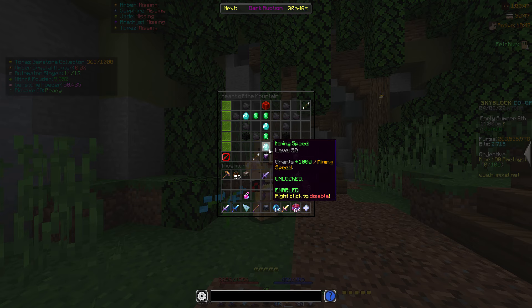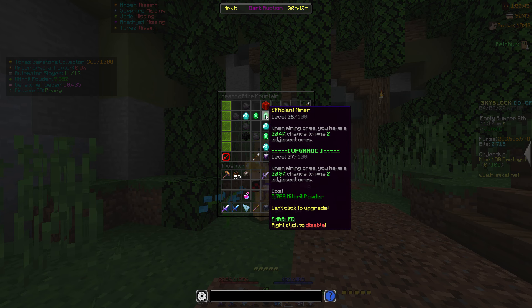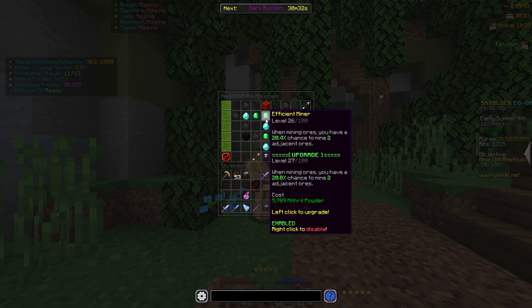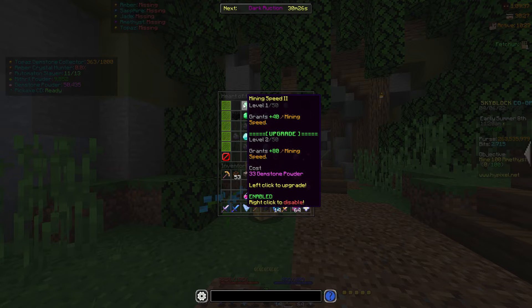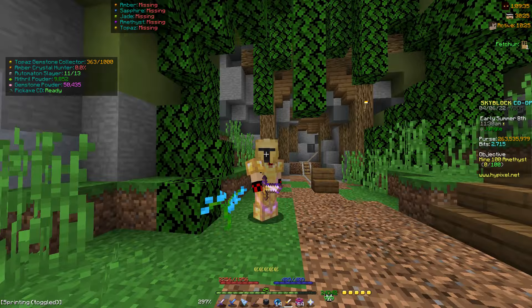I suggest upgrading mining speed because there's not really much you can do with mithril powder when you're trying to powder grind. You can upgrade Efficient Miner — I'm pretty sure it works. Of course, max out your daily powder. The tree layout is four up, two to the left, then upward in a shape like a little crown.